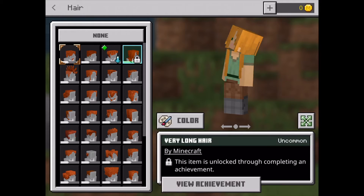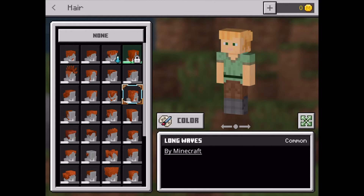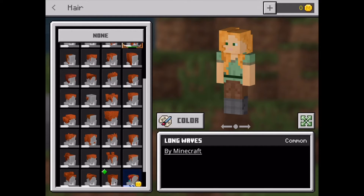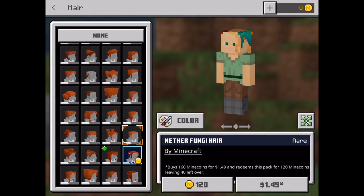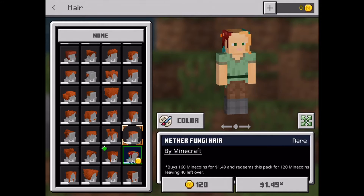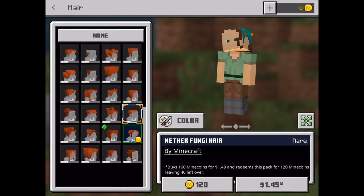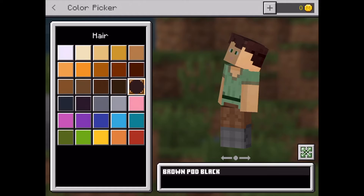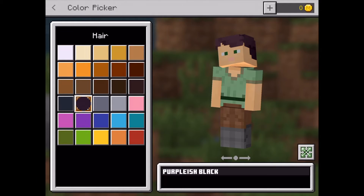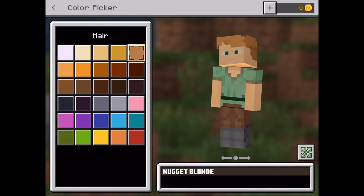You can change your hairstyle, some of which you have to unlock with achievements, some of which you have to download, and some which are just free for you to use. Some you have to pay mine coins for. You can change the colour of the hair as well. Choose your hairstyle and then choose the colour — you can choose one that looks strange and cool, or one that blends in with your character.